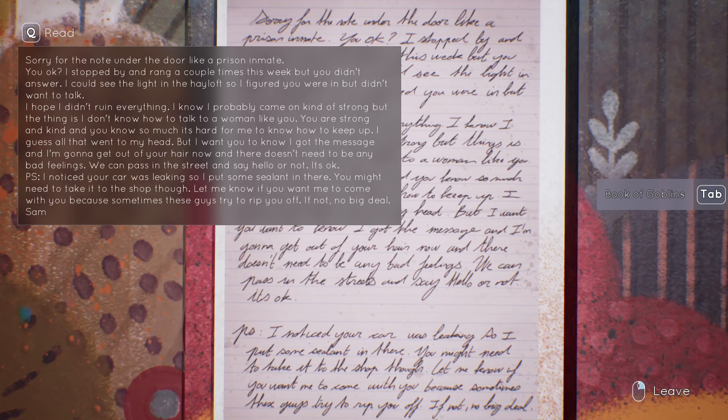Some roses — maybe not. A newly bloomed bluebell — yes. Some honey — no wait. Fresh caught salmon. Hazelnuts — maybe not. A handful of ripe berries — nice man, he had it bad. 'Sorry for the note under the door like a prison inmate. I stopped by and rang a couple times this week but you didn't answer. Could see the light in the hayloft so I figured you were in, but I didn't want to intrude. I hope I didn't ruin everything. I know I probably came on kind of strong.'